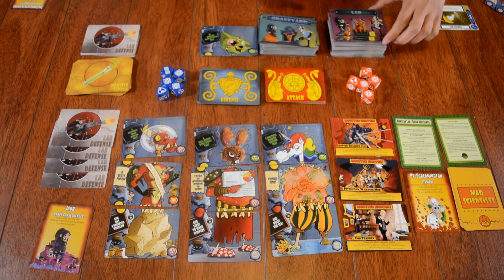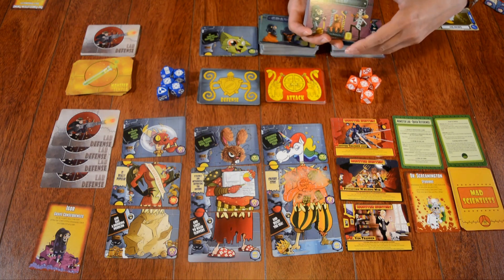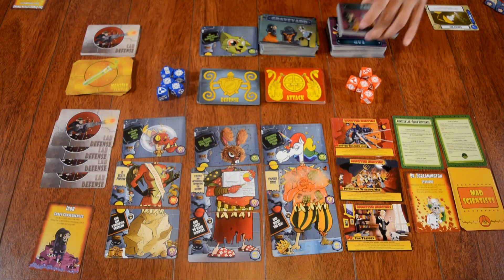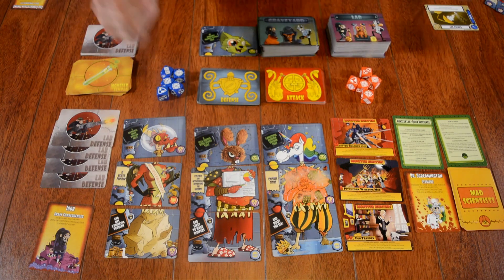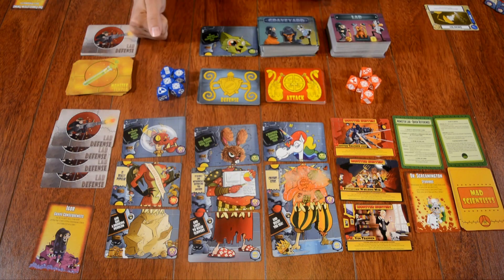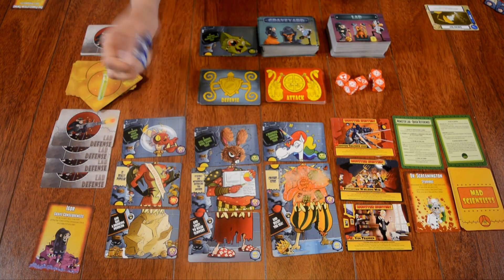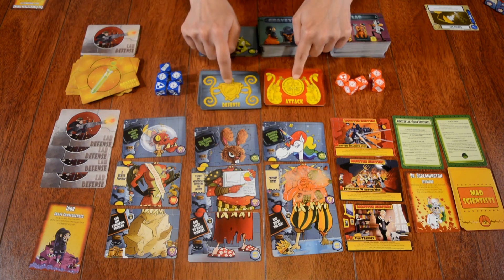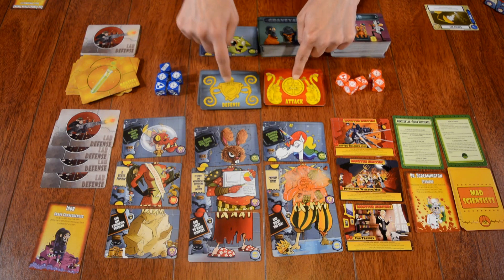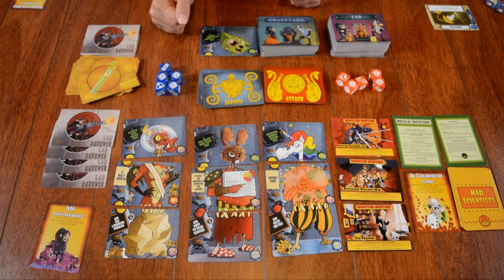You also have a draw pile of lab cards, which may give you extra equipment or other bonuses to help you along the way. As you build, you also want to sabotage the other players and attack them. Depending on the strength of a particular monster you send out, you're going to be rolling dice. Or if you're defending, you'll have your defense dice, which determine how many defend or attack cards are at your disposal for your battle. The better you roll, the more options you have.